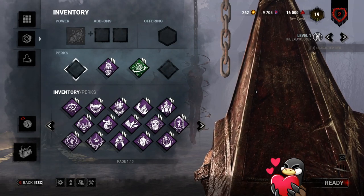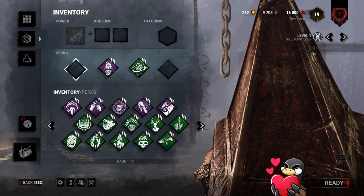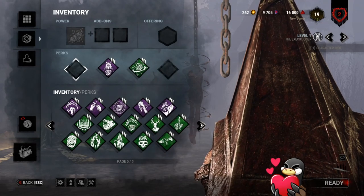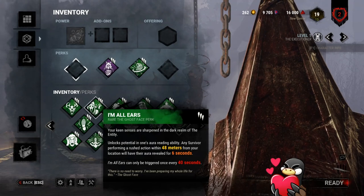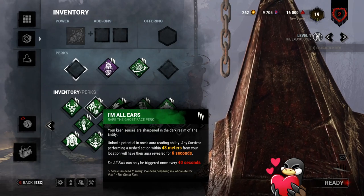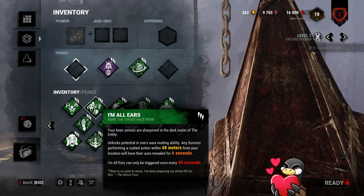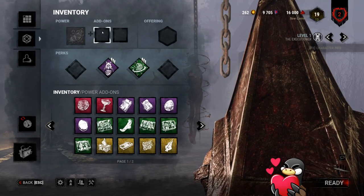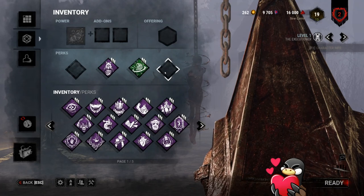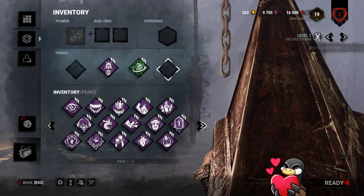The killer can be lackluster at jungle gyms if you don't know how to toggle your ability — Punishment of the Damned. A really good perk for learning how to use it is I'm All Ears. When a survivor does a rush animation — vaulting a window or a pallet — their aura is revealed to you for 6 seconds. You can walk back and hit them through the wall, since your ability travels through walls and pallets. You can even add double-range add-ons if you feel inclined.